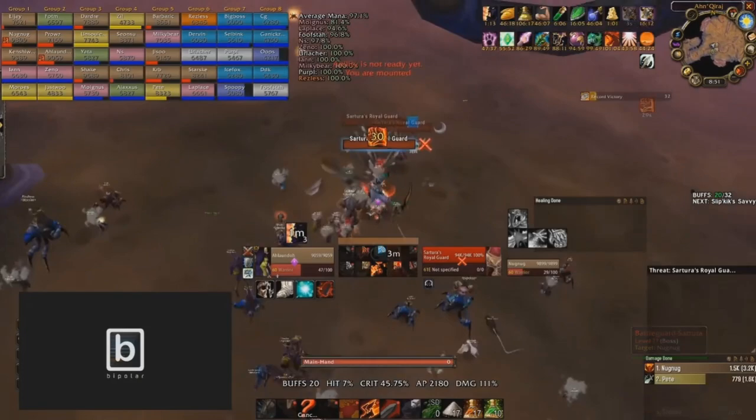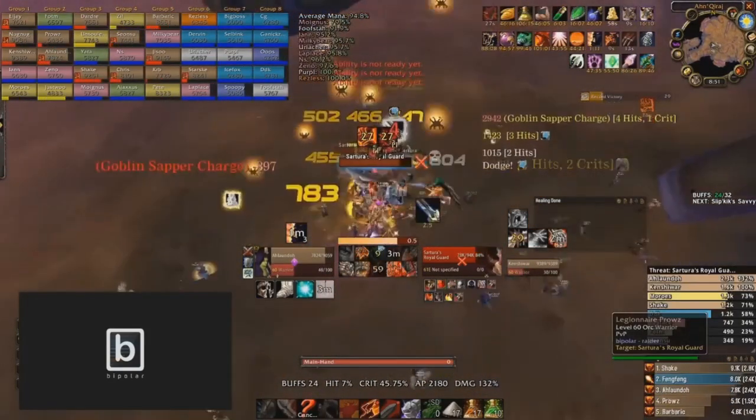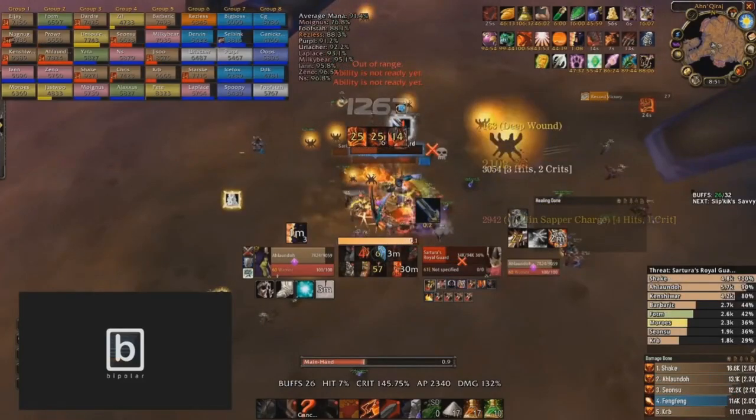Even though the fight might last a little bit longer than 30 seconds, with this many targets — four targets in the same place — you want to pop Death Wish and Recklessness immediately at the start. You're going to do more damage using Death Wish and Recklessness with Cleaves and Whirlwinds and Bloodthirst hitting all these targets while they're together, as opposed to trying to save them like on a single target fight. Pop everything immediately when the targets are grouped.